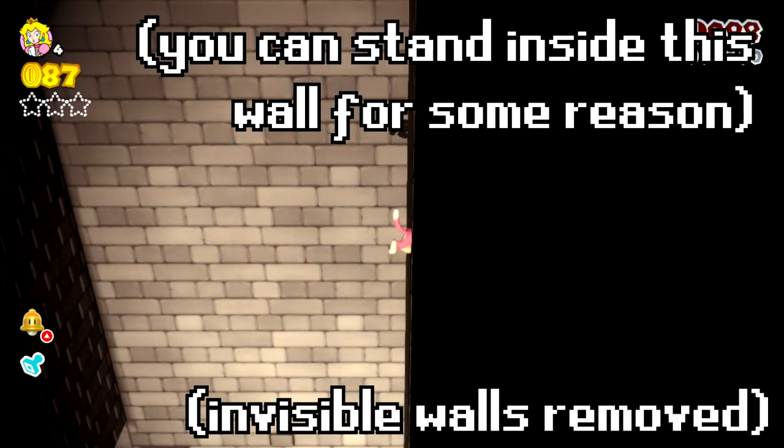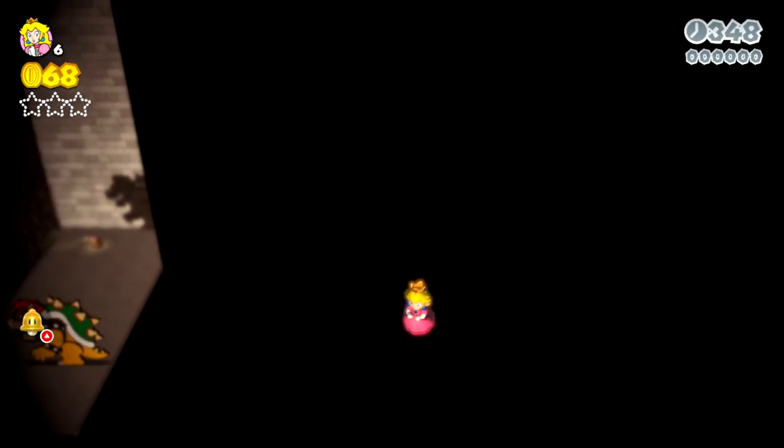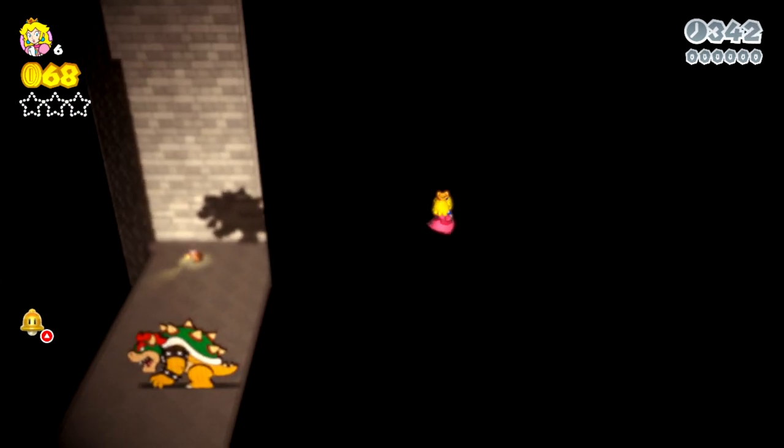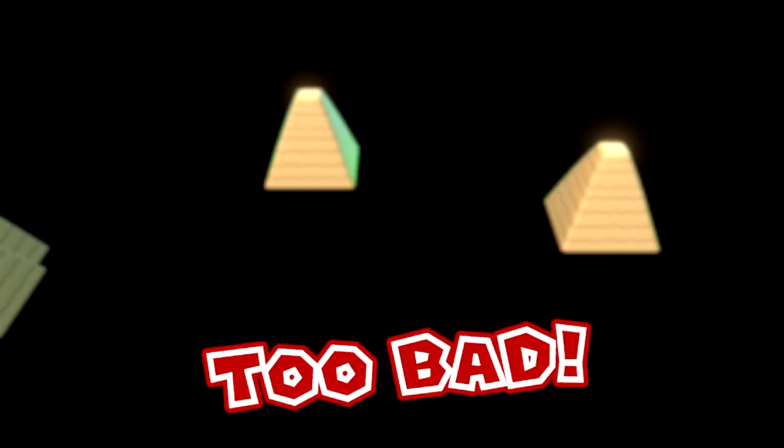I actually discovered this by accident when I was trying to do something else. You might know that objects appear and disappear depending on how far away from them you are, so you can see Captain Toad disappearing and reappearing in the room with the Bowser cutout here. If you try to float past this underground area to the final area, you'll want to go up right from where Bowser is. Eventually, background objects will start appearing, you'll hear the background music change, and then you hit a death area.